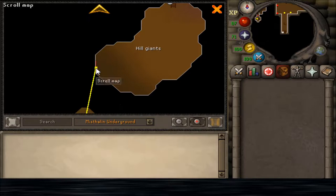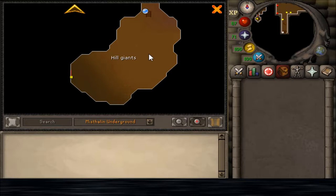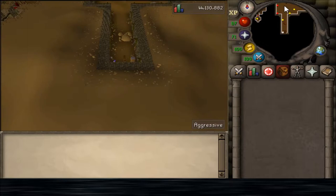Over here is the lair to Obor. He is one of the new free-to-play bosses. To get into Obor's lair, you'll have to get a Giant's Key, which is a 1 in 128 drop from Hill Giants.